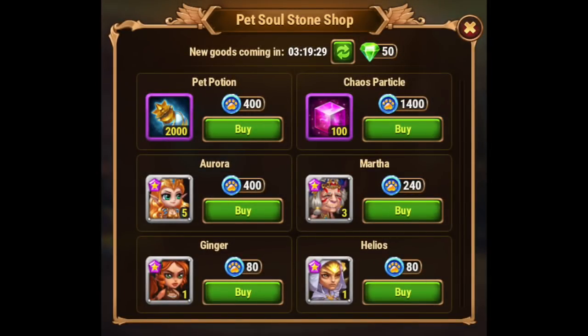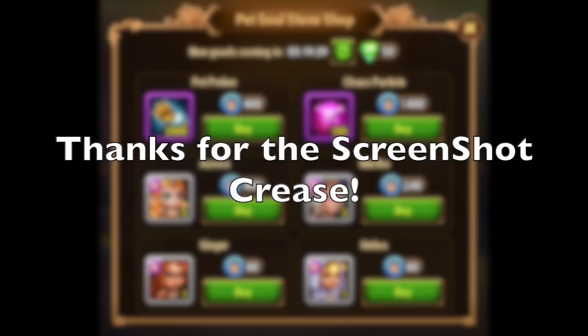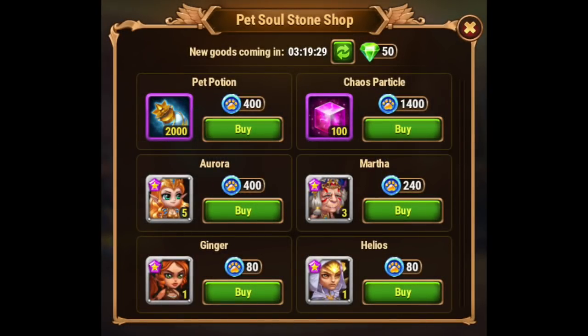Finally, I want to touch on the Pet Soul Stone Shop. This is only available on Facebook, and it came with adventure mode being added, like the Titan and Hero Soul Shop. You get this Pet Soul Stone Shop unlocked by getting a six-star or absolute-star pet. Once the first pet unlocks this shop, all the excess stones for that pet get turned into Pet Soul Coin currency — the little blue paws that are so cute. You can buy pet potions to level up your pets, chaos particles to promote your pets, and items to promote your pets. You also get an opportunity for hero soul stones in here — these rotate, so just because Martha is here doesn't mean there's easy access to Martha. These four heroes rotate every day, and you can see Ginger and Aurora are campaign heroes, while Helios is a late-game campaign hero.